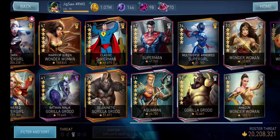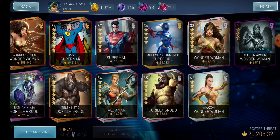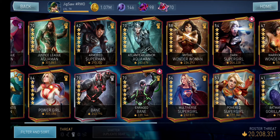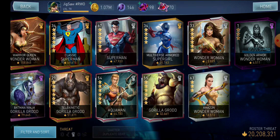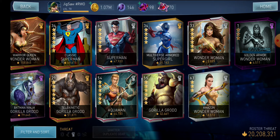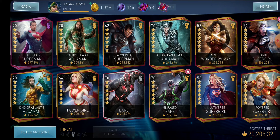I wanted to start with the Might class because there are a bunch of Might characters. I wanted to do this video so you guys can get a better idea on which characters are actually worth building — the best of the best from the Might class. Beginners seeing such a huge variety of Might characters might think to just build whatever they have at the highest star level, but that's not the case. You can have Gorilla Grodd Silver at 6 stars and Multiverse Armored Supergirl at 3 stars, and she's going to perform way better. Even though they are both Might characters, they are not the same strength.